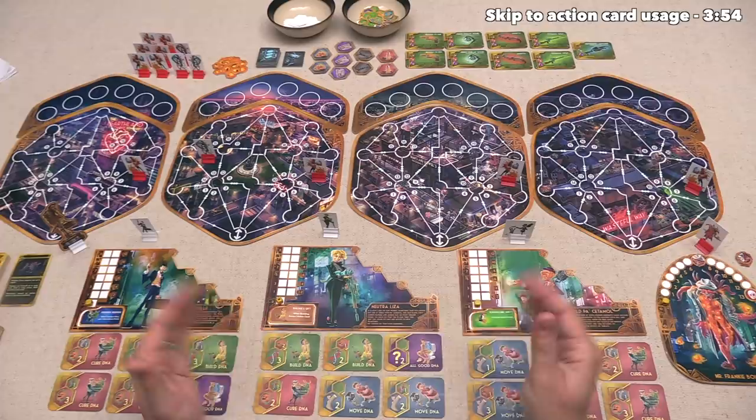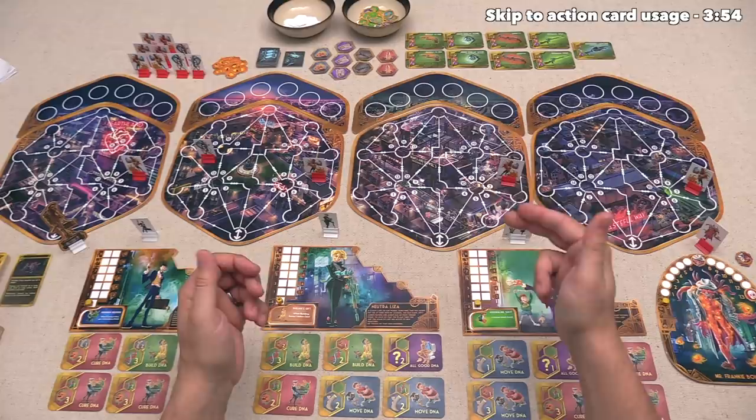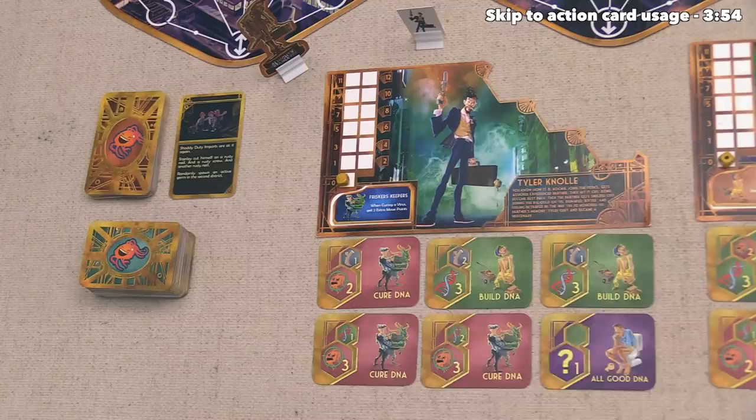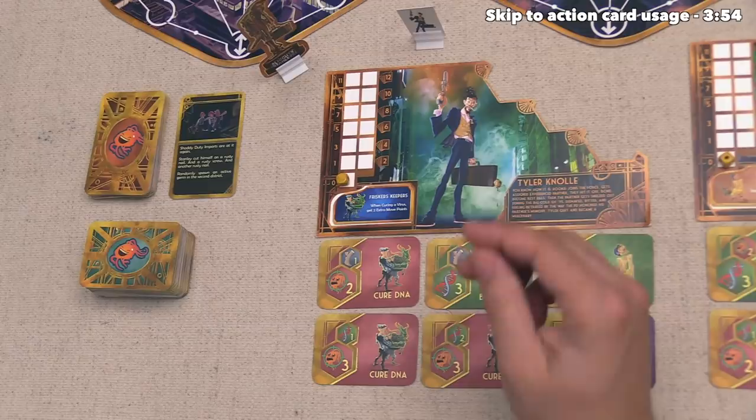In general, what we're trying to do in this game is move throughout these four different districts and try to cure as many of these parasites as we can, to the point where we can immunize three out of these four districts, or if we are able to defeat Frankie Bola down here, who will show up in these districts once there are seven or more infections in the body. At this point we are just about ready to take the first turn, although before we go into that, I do want to mention one thing that happened as part of setup.